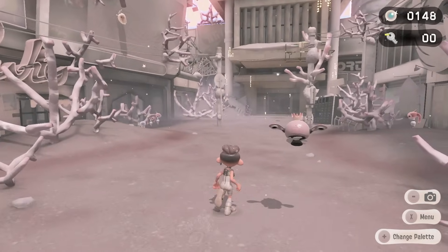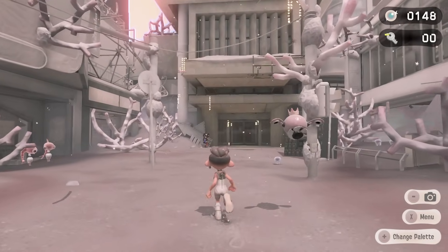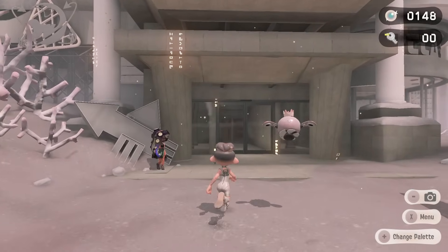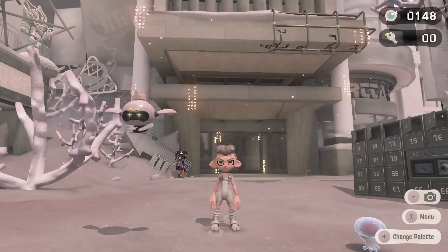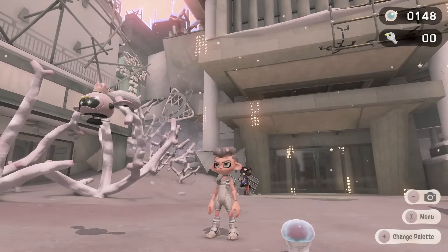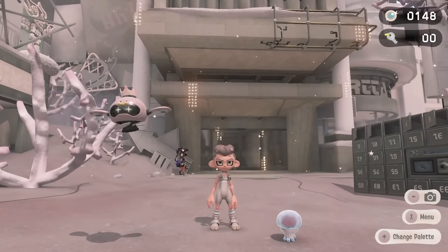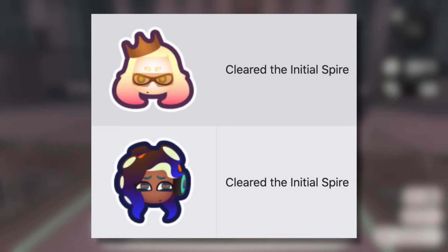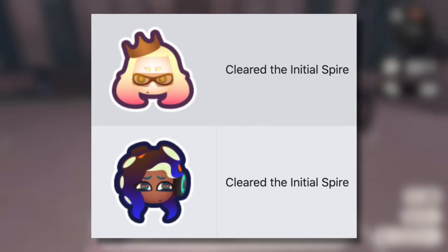Side Order has a lot of unlockables, and some of these are badges which you can use on your splash tag in multiplayer. You might have already gotten a few of these, but there are honestly a ton of different ones to collect. So in this video I'm going to be teaching you how to unlock every single Side Order badge that you can get. Let's start off with some of the more obvious ones that you'll get right away.